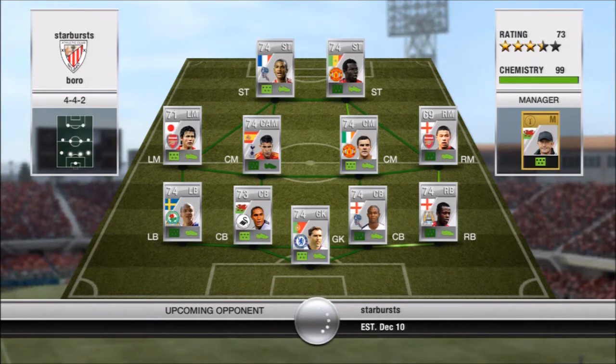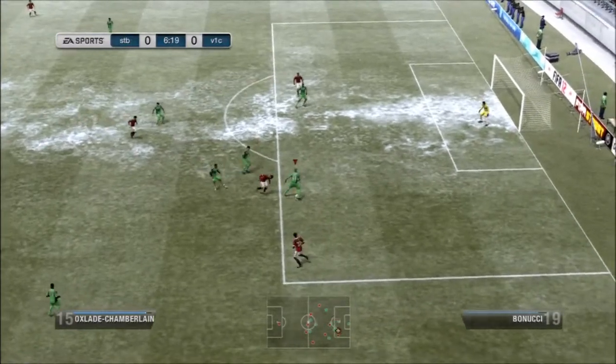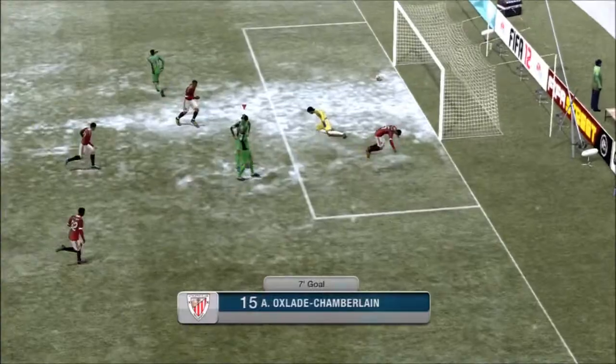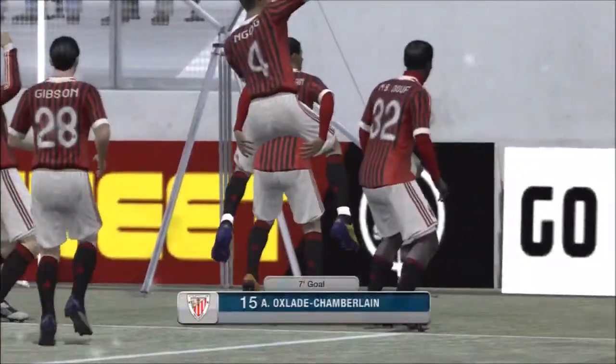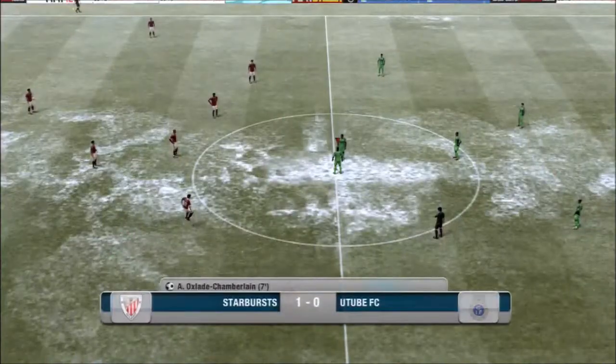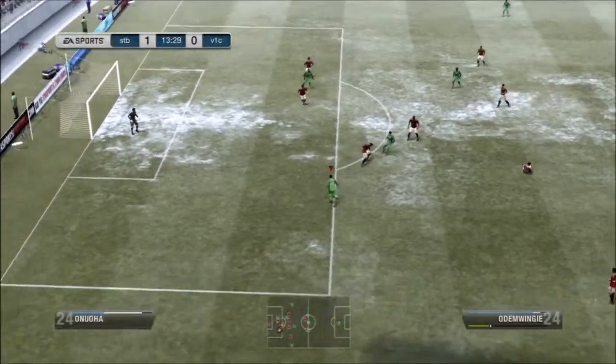So we get drawn against this team which is a premiership silver team. N-Gog or N-Go up front who is awesome in FIFA 12, as is Chamberlain and well everyone in this team actually. He's got a really really good silver team, probably worth 70k, maybe 80k or 90k. Good team. And he gets a one goal lead.